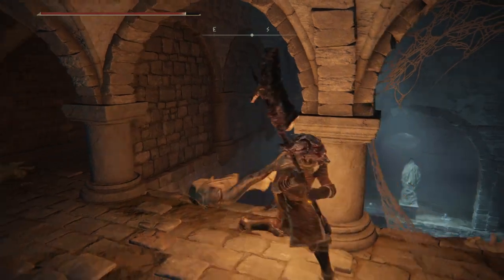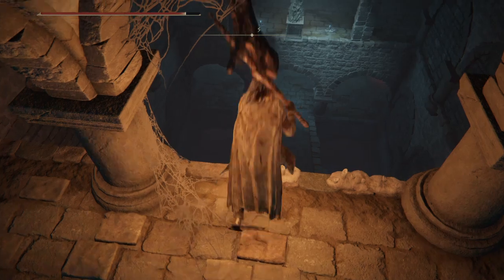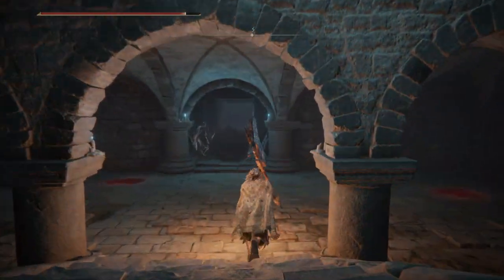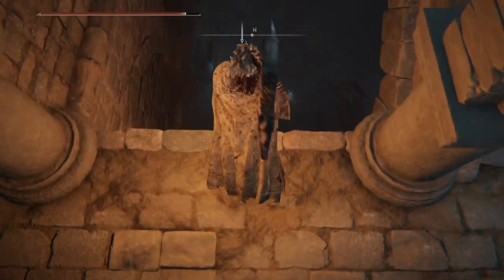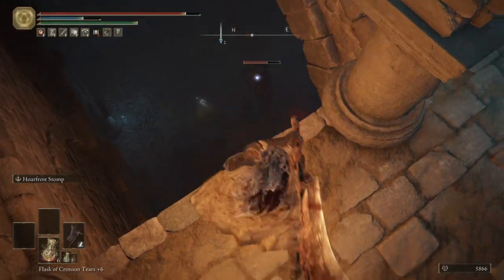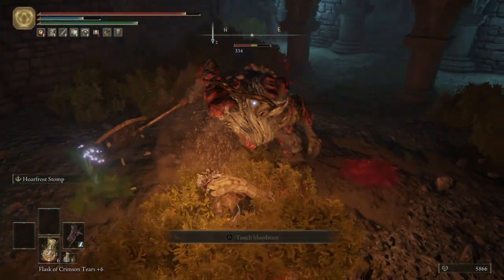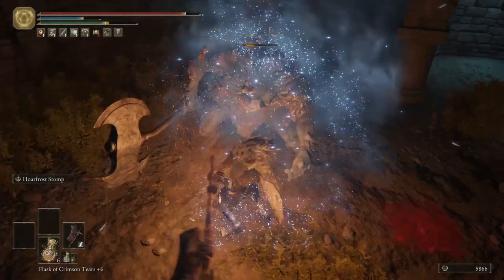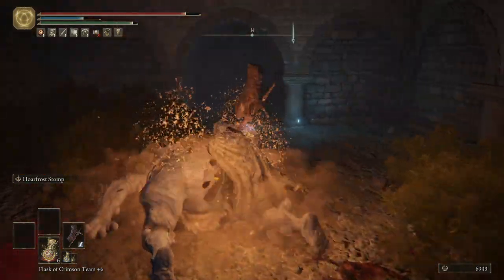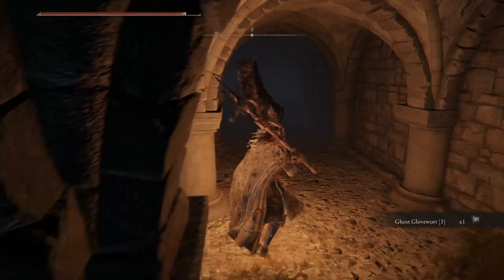The entrance we need is over there. The trick is we're going to find we have to go down, and that means we're gonna have to kill this baddie over here. And there's the frost damage with the extra 20% damage at work. Hey, we got a Ghost Glovewort 3, which is what we needed.